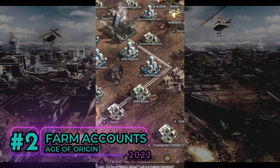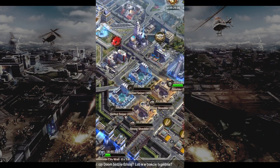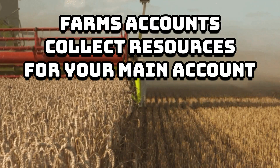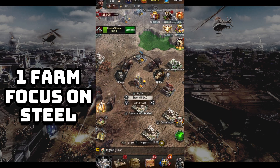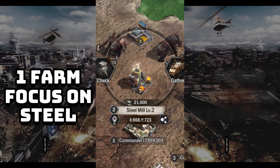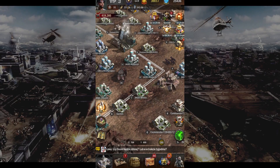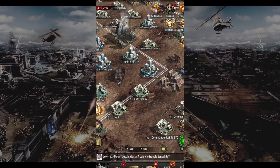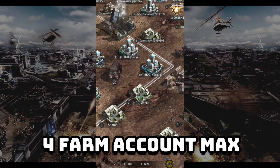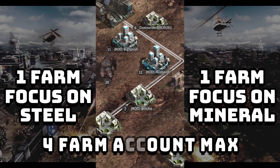Secondly, you will want to make farm accounts. The purpose is to collect resources. As your main account focuses on building battle-ready troops, your farm account focuses on farming so it can be looted by your main city. There are wheat, oil, steel, and mineral resources — steel and mineral are especially hard to collect. Steel becomes available once your city achieves level 15, and minerals once your city achieves level 20. I would recommend aiming for at least 4 farm accounts, or at least 2 if you're short on time.